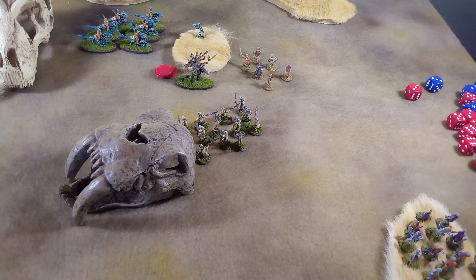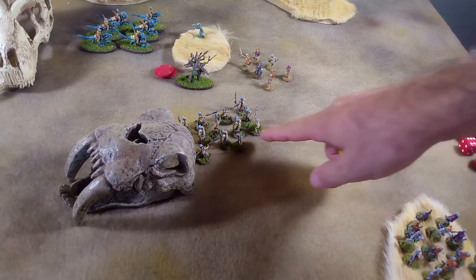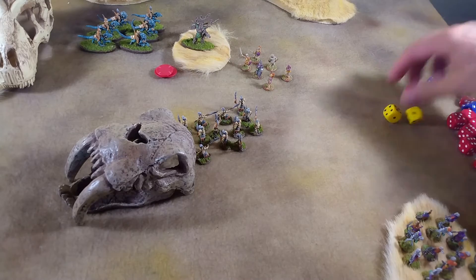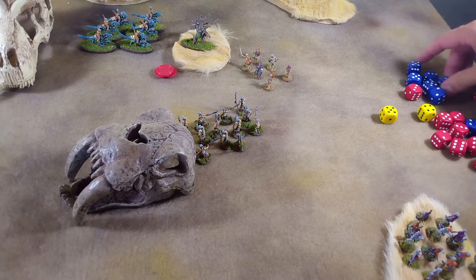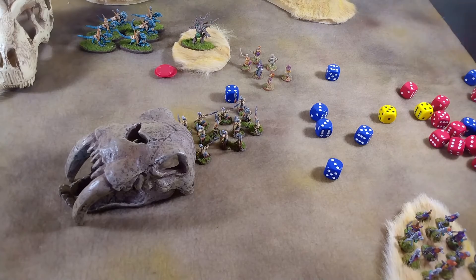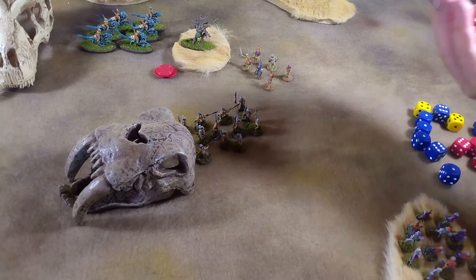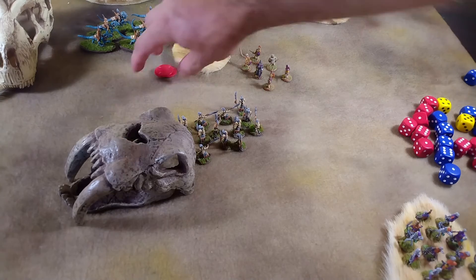Things are getting really rough. Now that those light foot are gone for the undead, things are getting tough. We do our wild charge, and with an eight we succeed. We roll six dice for the tree demon, hitting on his usual threes. He gets it, wiping out the banshees. But the banshees, at half strength, get to roll back — if we can get four fives... we only get one, so he doesn't take any additional damage. That really frees things up for our side.